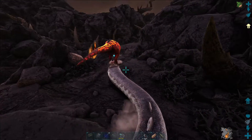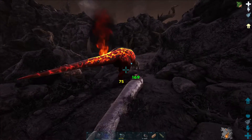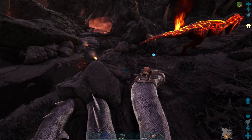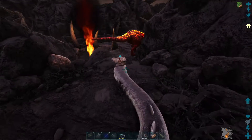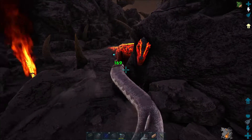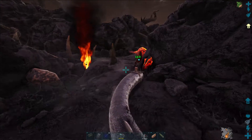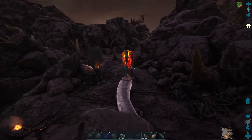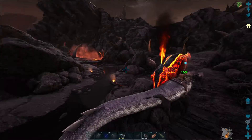A nice level 150 rex would be something I'd be comfortable bringing over to the lunar biome, because I don't want to bring my giga — I know it's easy to get knocked off.